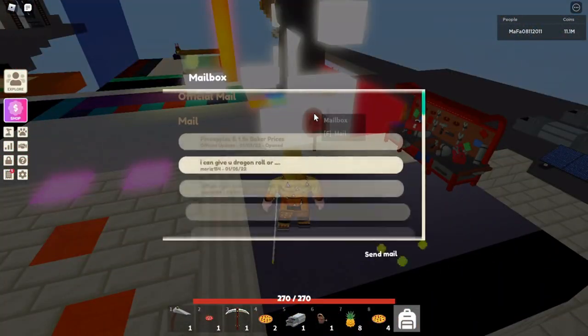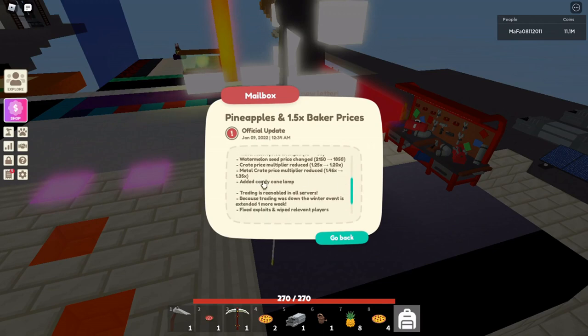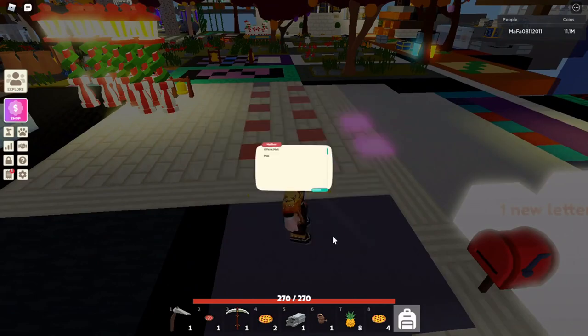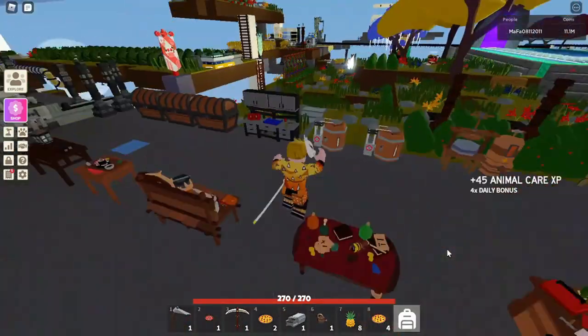Let's go ahead and read the update notes together. As you can see near the bottom, they also added a candy cane lamp — I thought they already added this candy cane lamp. And then as a PS note, there is something about a star fruit shortage. So let's be ready to have enough star fruit. I don't know what the new update is going to be, but I guess that's a hint maybe for a new update.